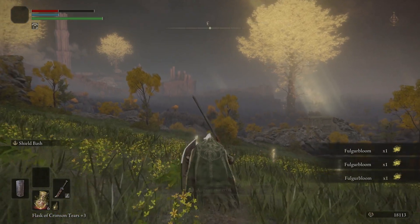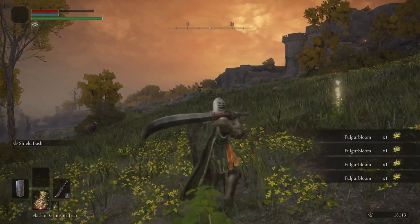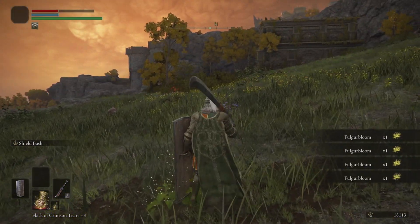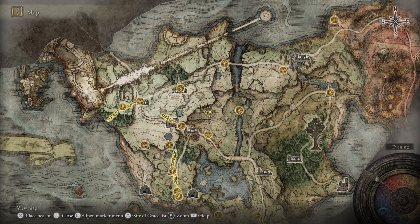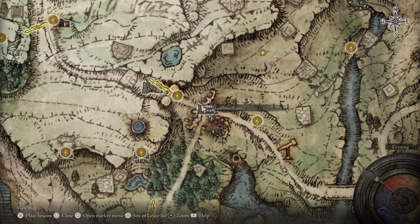There is a lot of Fulgur Bloom here, and the cool thing about this location is that one can simply go to a site of grace and return to it. The location we're looking at is specifically right here — I'll zoom in — but it's just north of the Gatefront Ruins.